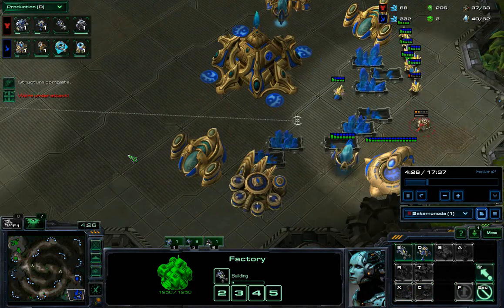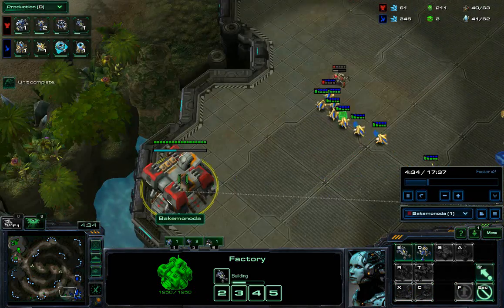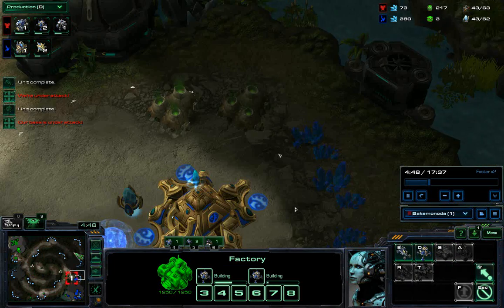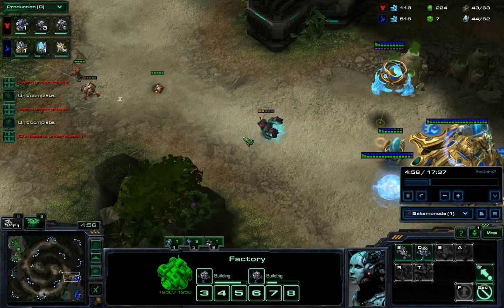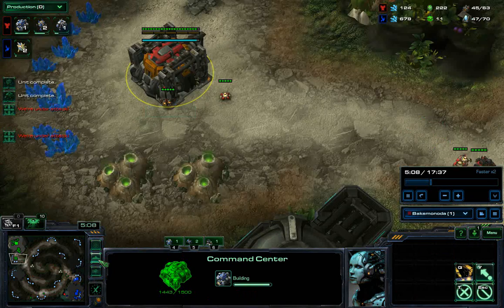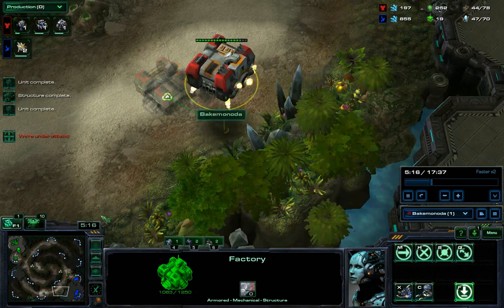This is where you do your proxy shenanigans — that's basically the build. You just keep putting mines in, and eventually once he takes care of this I'll lift this factory and begin siege tank production, while constantly producing mines and marauders. It's quite a nice all-in-ish type build — very pressure oriented — with two mines, one marauder, and one tank constantly being produced.